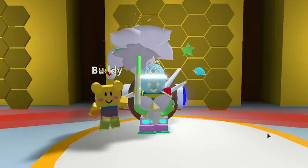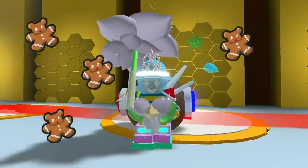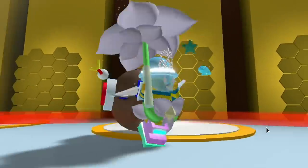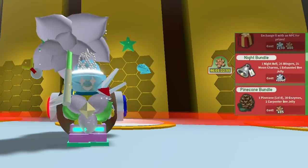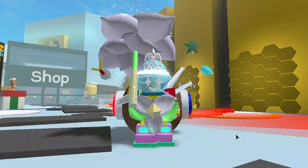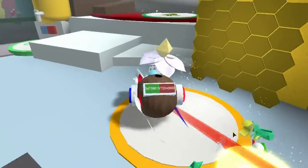Hi guys, it's Hoops the Bee back with another Bee Swarm Simulator video. Today we're gonna talk about gingerbread and how to get them fast. We're gonna be able to get gingerbread really quickly over this map. I'm gonna show you all the tips and tricks. You've got 46 days to go, and when you get gingerbread you can buy all sorts of cool stuff like the gingerbread cup bundle. You want to get gingerbread fast - go go go go go.